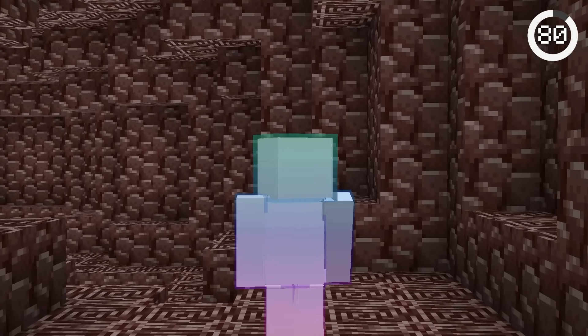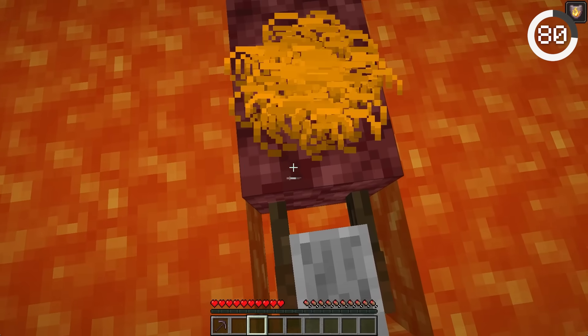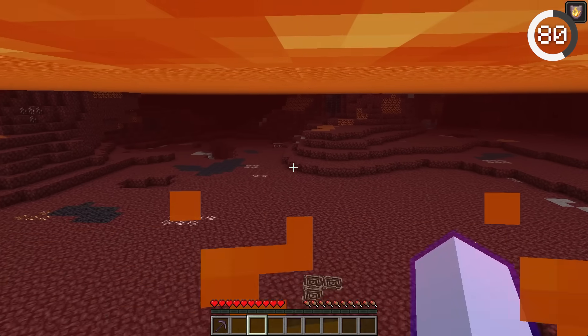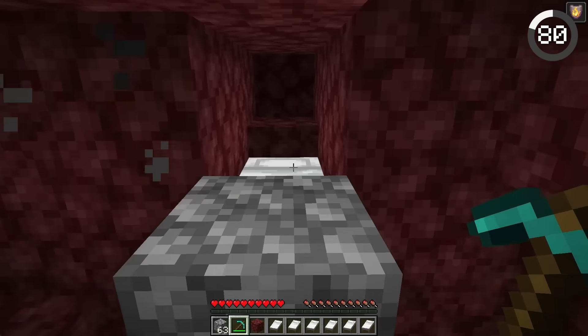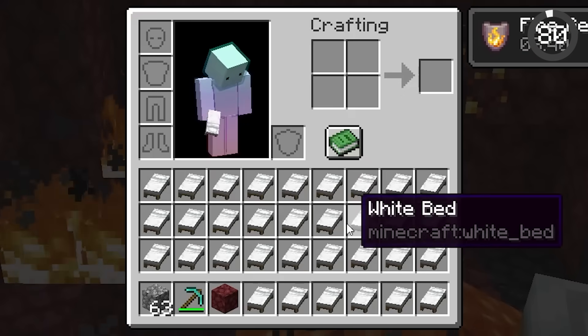Use this method to find tons of netherite. Just place a grindstone, apply fire resistance, and swim upwards beneath the grindstone while holding crouch. This way, you can x-ray underneath lava lakes to find hidden netherite. This method is good because you don't need tons of beds to do it.